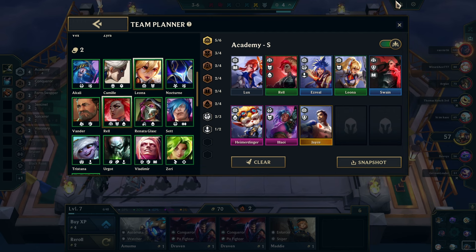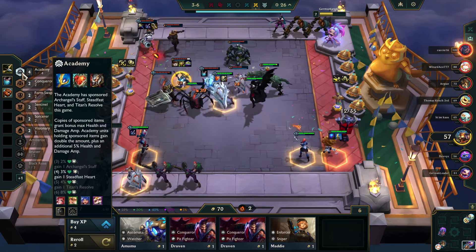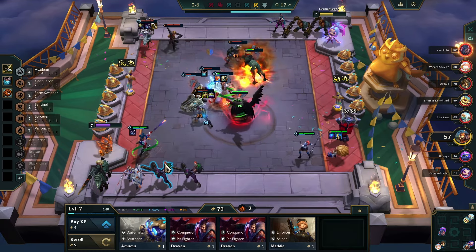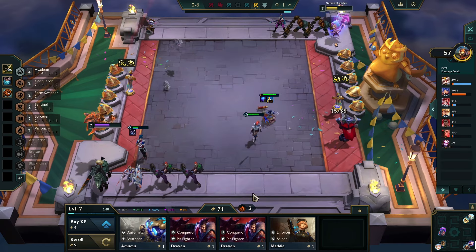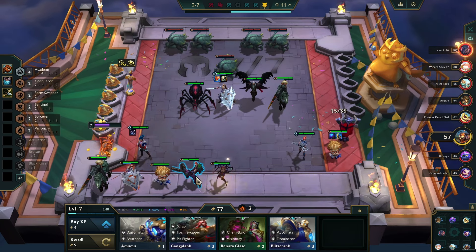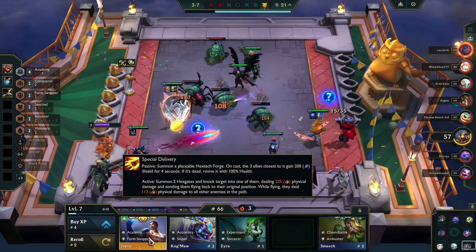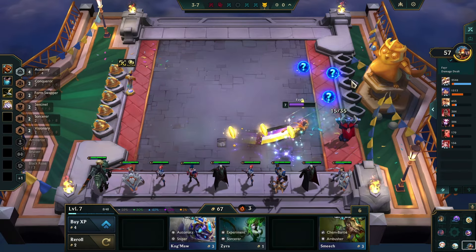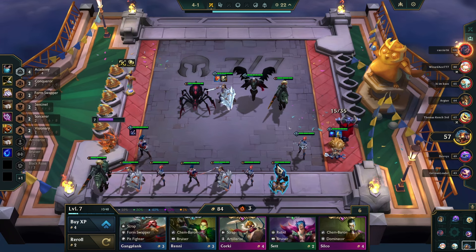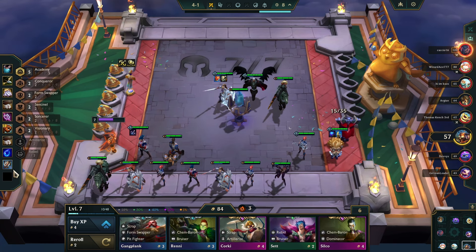I'm missing a Jayce and that one is going to be trickier to get, but eventually we'll find one. We are at 57 HP and from now on we shouldn't lose much. That Archangel staff just kept on stacking. We got another Heimerdinger! And another Elise — Heimerdinger 2, it's happening boys. Jayce! Look at that — we got a Jayce! We just got our 5th Academy, a 5-cost champion at level 7, thanks to the augment that just keeps rerolling automatically. That augment is just broken.